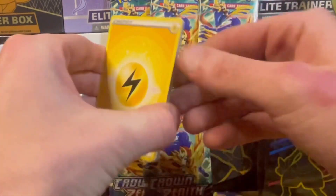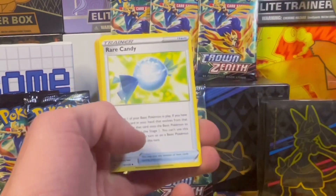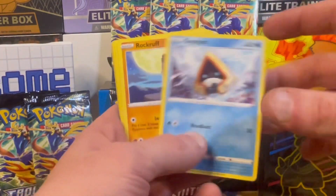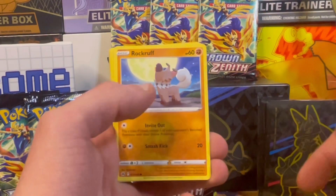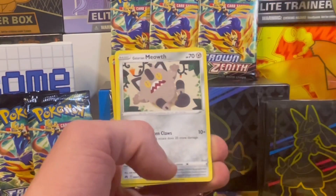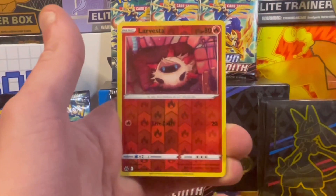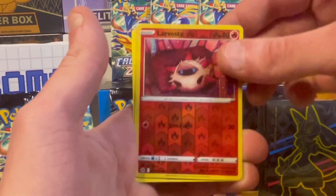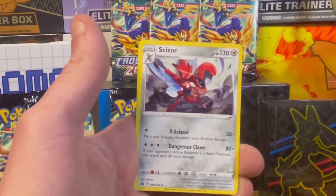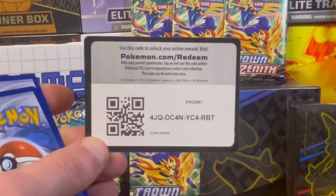Pack number two, best of luck on the online TCG. One, two, three, four — let's guess psychic and lightning for Pikachu. Solrock, Rare Candy, Luxio, Snom, Rock Rough, howling at the moon, Tangela, Poké Ball, Toy, Clefairy, Meowth, Larvesta in reverse — that's actually really sweet. And our hit: Scizor, non-holo. Hopefully the rest of the packs are a little better.